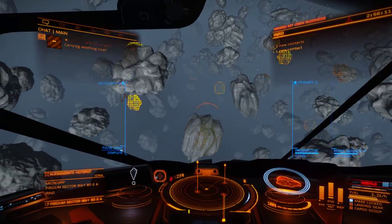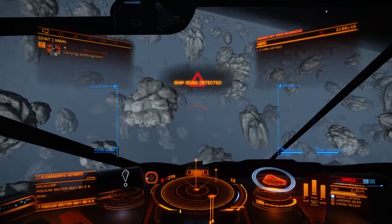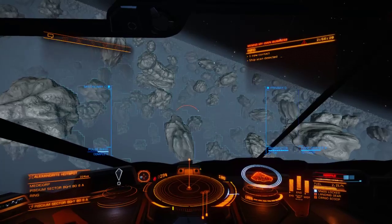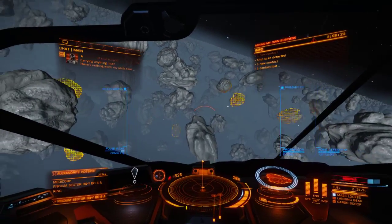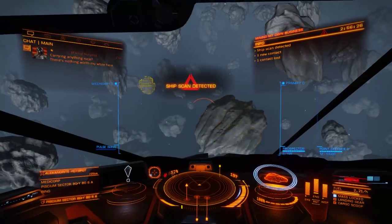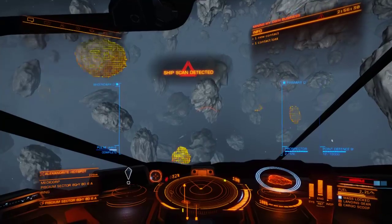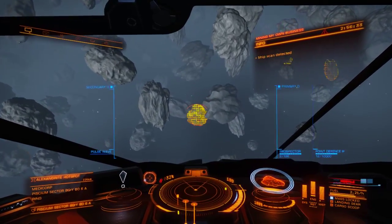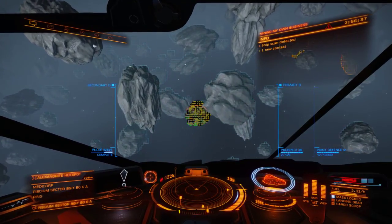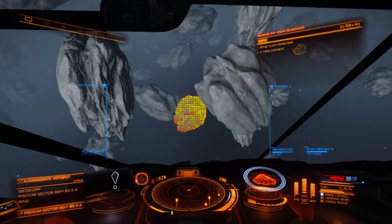It'll highlight orange ones — oh shit, there's a pirate here. Well anyways, the orange asteroids more than likely have more valuable resources on them. But if you see red, this one has a little tinge of red — I don't think it's going to be worth it, but I can shoot my Prospector Limpet.